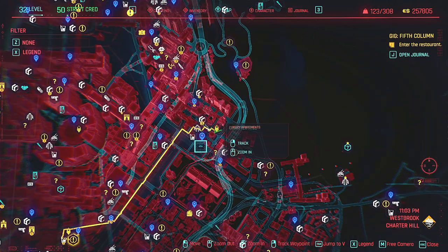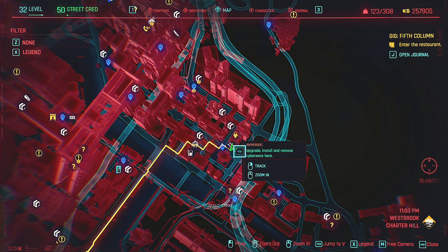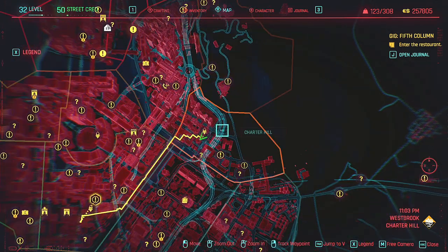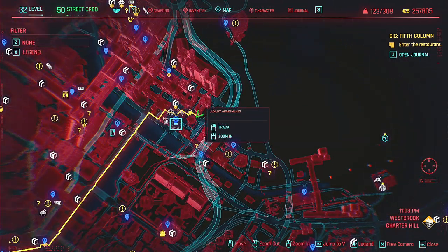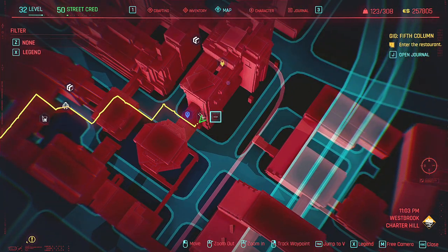Hello ladies and gentlemen, welcome back to Cyberpunk. In this one I'm going to show you guys the location of the legendary Synaptic Signal Optimizer. You're going to want to come over to the eastern side — this is Charter Hill. There's a doctor over here who does have the fast travel point 'Luxury Apartments' right next to it, so not much of a travel distance if you've been here once anyway.